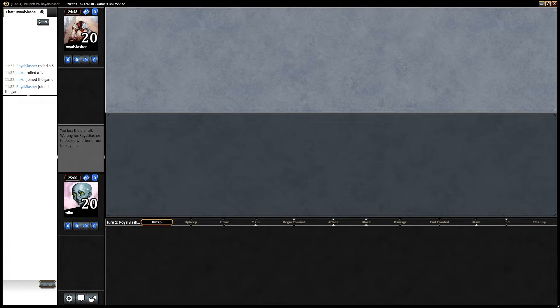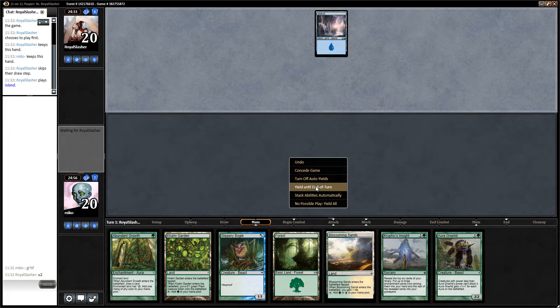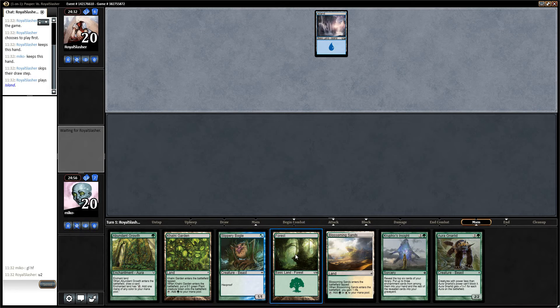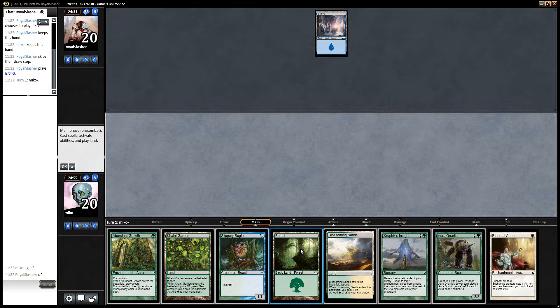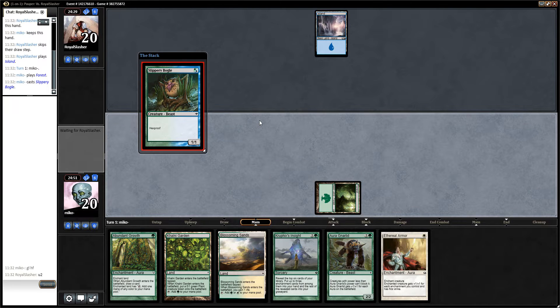Let's test Enchantress again, which is also called Bogles. Good luck, have fun. This is an okay hand. I think I'll start with Blossoming Sands. If he plays — oh, this is mono blue — I start with this one and play a Bogle, because if he plays blue, I want to have a Bogle as soon as possible.